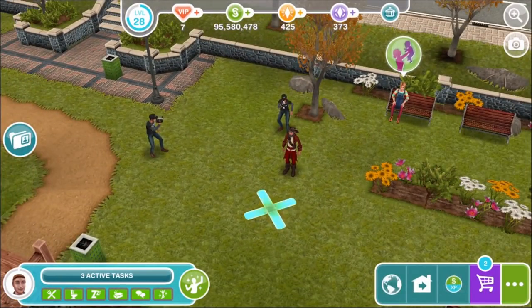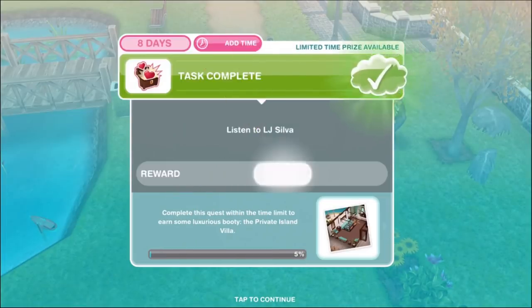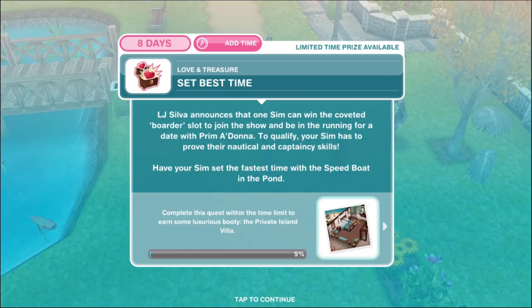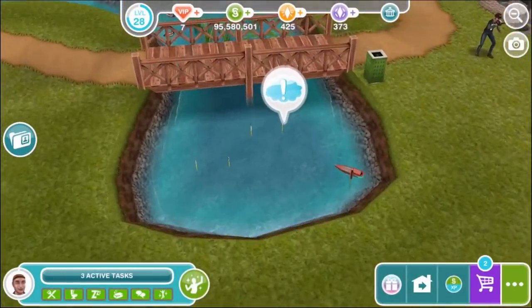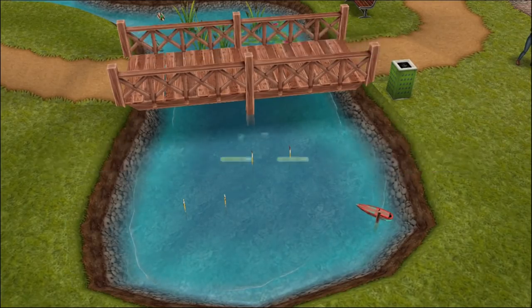It's been a while since we've had pirates in Sims Freeplay — we had the pirate teen. LJ Silva announces that one sim can win the coveted boarder slot to join the show and be in the running for a date with Prim Madonna. To qualify, your sim has to prove their nautical and captaincy skills. Have your sim set the fastest time with the speedboat in the port for 10 minutes.